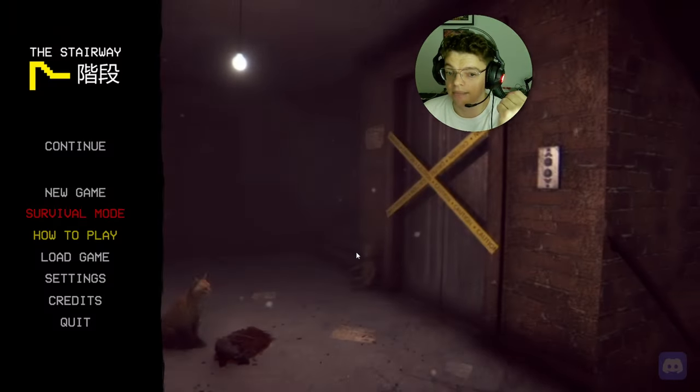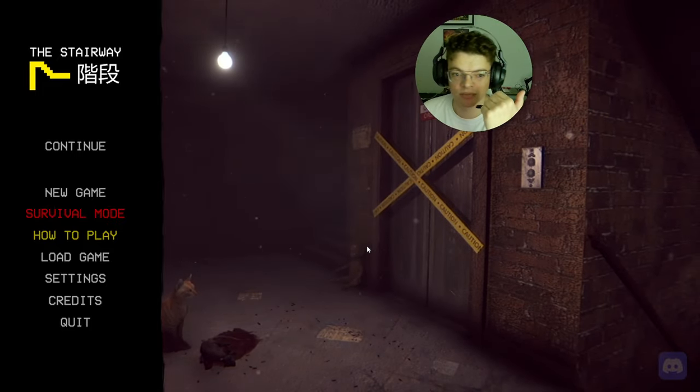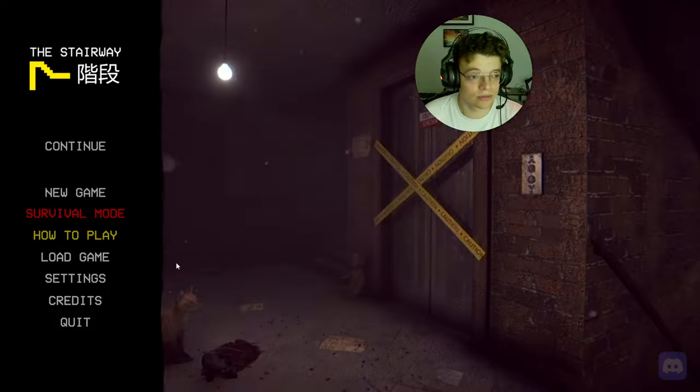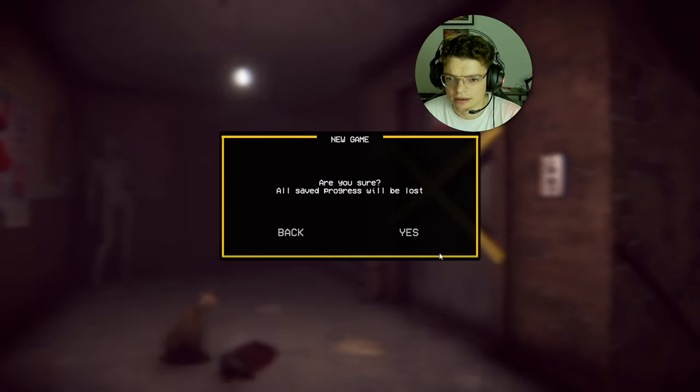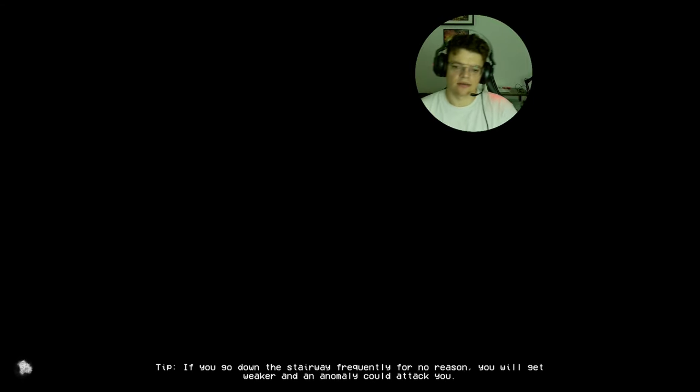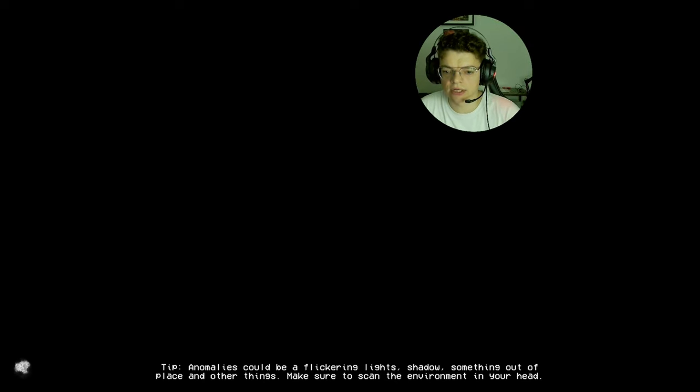Apparently if you make a mistake you'll be in big trouble. I already had a test run to see if the game works. Anomalies could be a flickering light — basically anything. Be sure to scan your environment for anything different. If you go down the stairway frequently for no reason, you will get weaker.